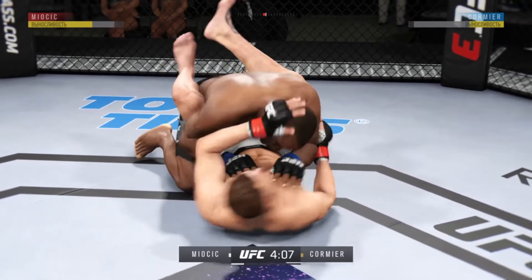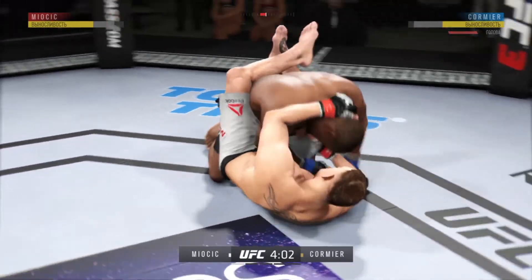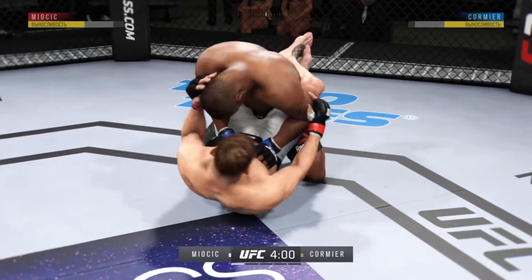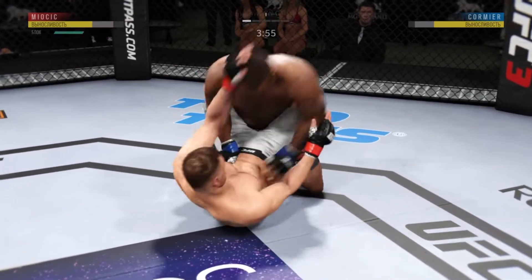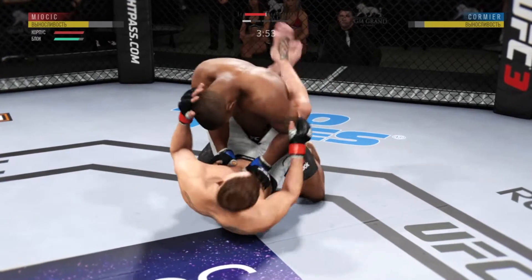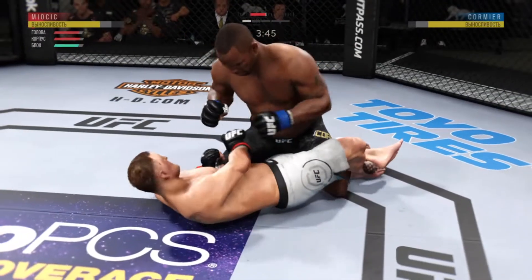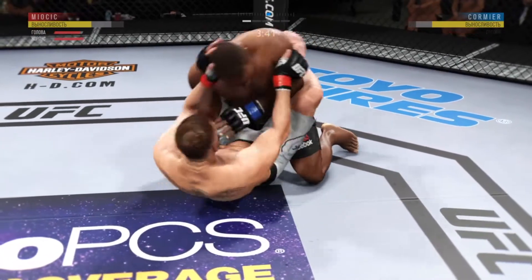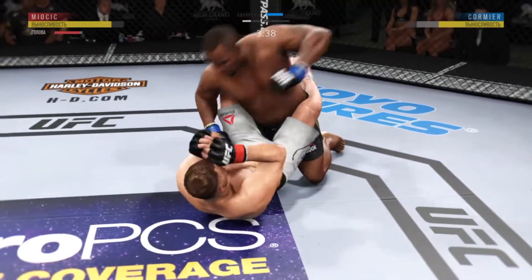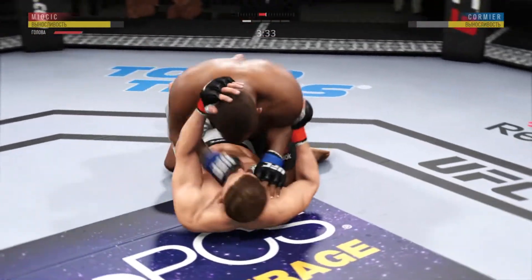Nice hammer fist. Pretty good work here from the bottom as he tags him with that punch. Hammer fist here by Cormier. Into half guard again. Elbowing him to the face. He's back into full guard now. Well placed with the hammer fist there by DC. And more hammer fists. Back to half guard.